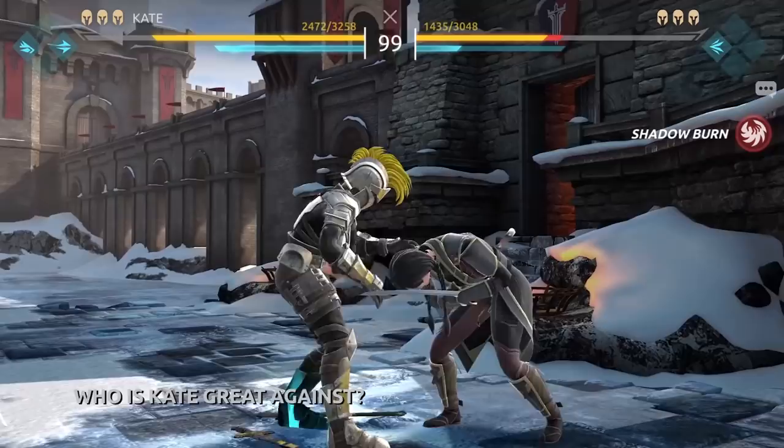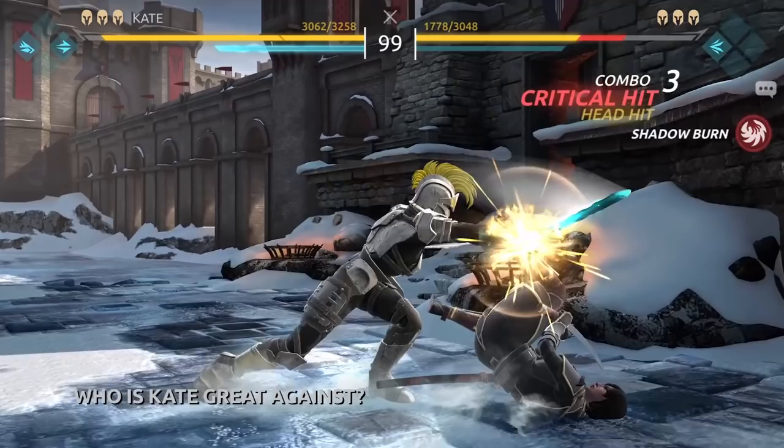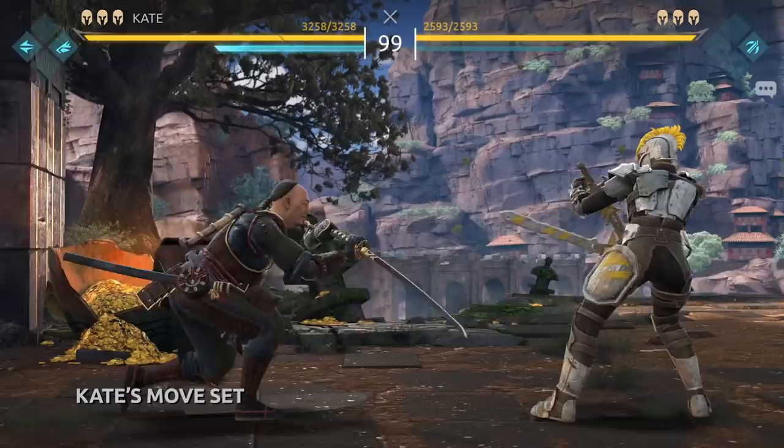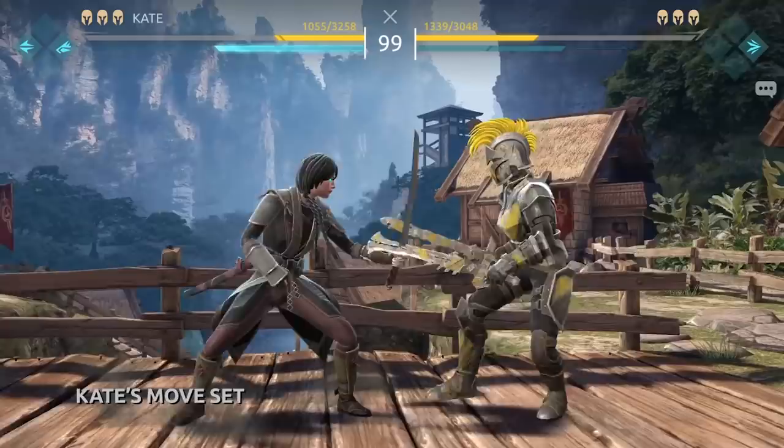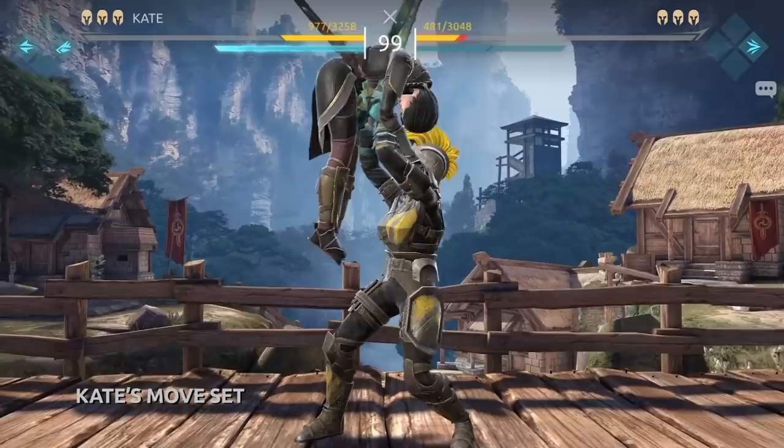Your goal is to apply constant pressure on your opponent and deny them the opportunity to enter Shadow form. Kate prefers to keep her opponent at medium range. Her attacks make her an extremely versatile hero. She has an answer for almost any situation. You can use her spinning and low attacks for counterattacking.